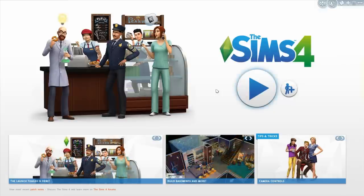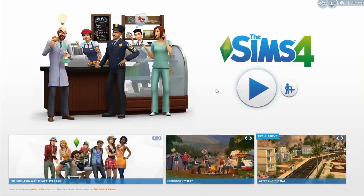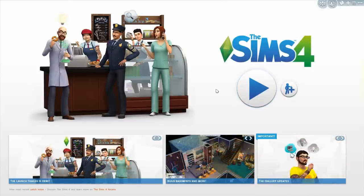We are just going to hop right into Create-A-Sim. I have already created a family off screen so I will just get those into Create-A-Sim. I will show off a couple of the new clothing options because obviously we got new Create-A-Sim items. I'm not going to show everything off because it would just take up too much time, but enough talking — time to get into Create-A-Sim.